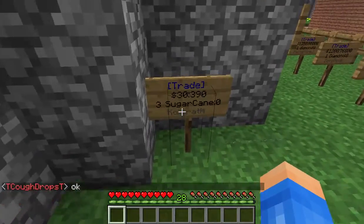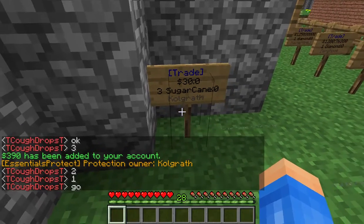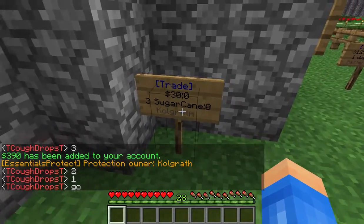So now to collect, you're going to right-click on your sign, and you'll see it says $390 has been added to your account — so you've emptied it. Now there's nothing left.